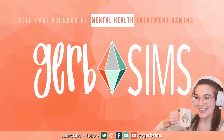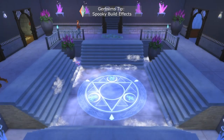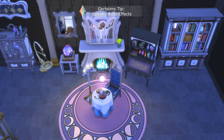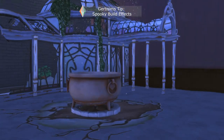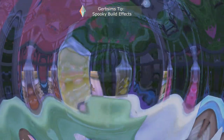Hey there, it's GURBSIMS and today I'm going to teach you how to make your builds even spookier. So there are already a lot of spooky objects in the game, which is great, but what you might not know is how you can use the special effects in the game in order to up your spooky game. I'm going to take you through some of my favorite techniques to make your build have that edge that you didn't know it could.